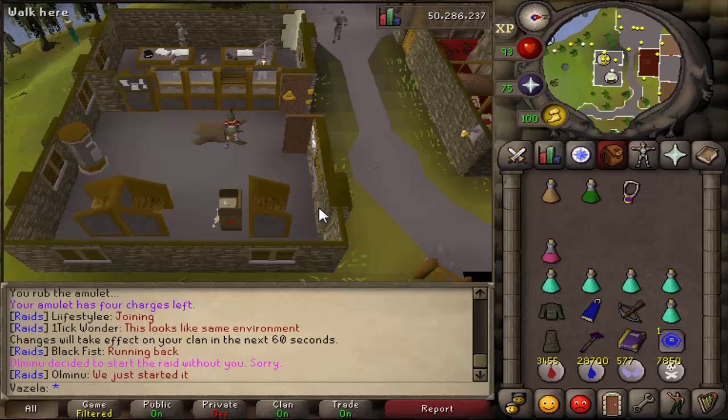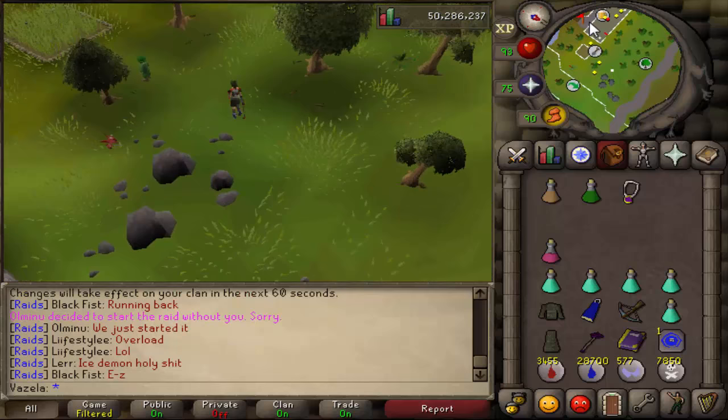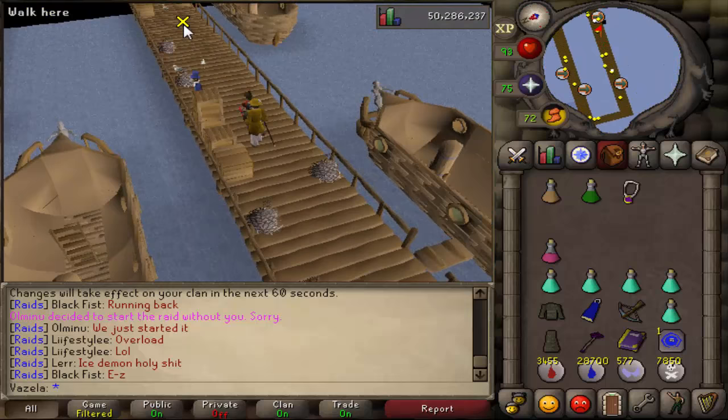If you're starting off in Drainwall Bank, then what you want to do is get to the Shaijin Bank, which is far west of Zeo, straight away. If you have an Erex Tower Talisman, then you can just use that to teleport to the Shaijin Bank. As you can see on the screen, I am showing you how to run from Drainwall to the Shaijin Bank. Pretty standard stuff, so I'll leave the clip to run.